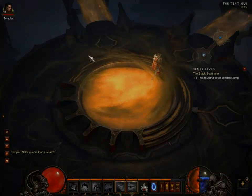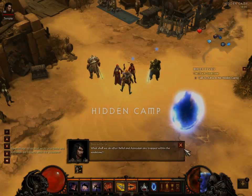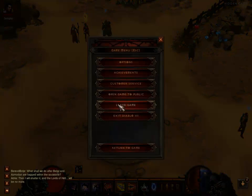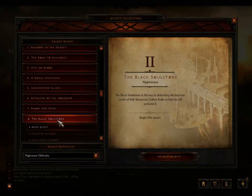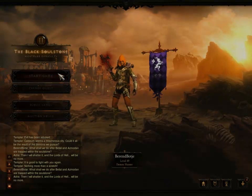Then you talk to Adria, and once you talk to Adria you fast forward the conversation. You get 36,000 experience. You leave the game and you get something like 1,800 gold. Then you set it back to soul stone chamber and you do it again.